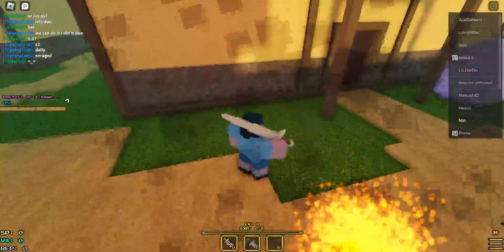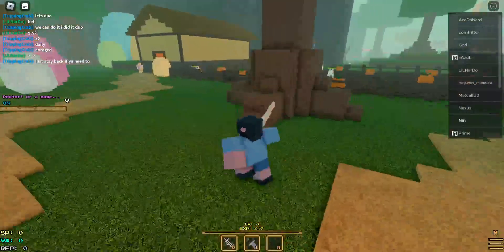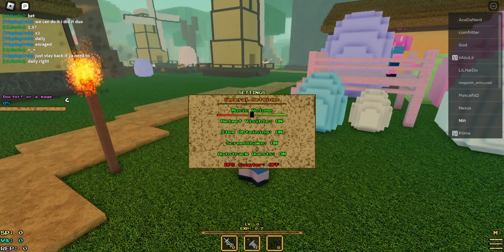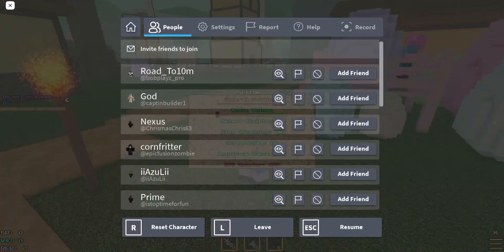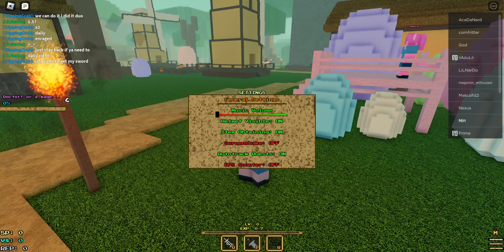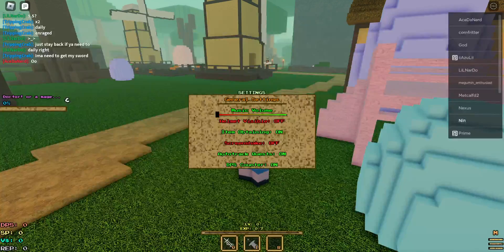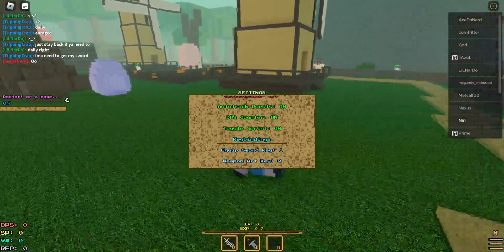I remember the bunnies. Let's mute the music. Screen shake is off, helm invisible — nah. DPS counter on, that is interesting. Toggle sprint, yeah why not, makes it easier.